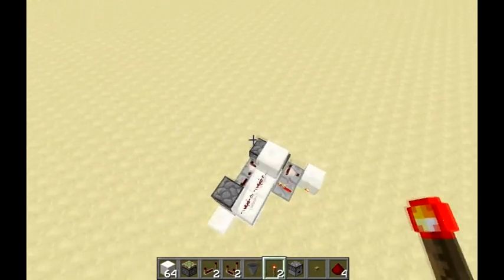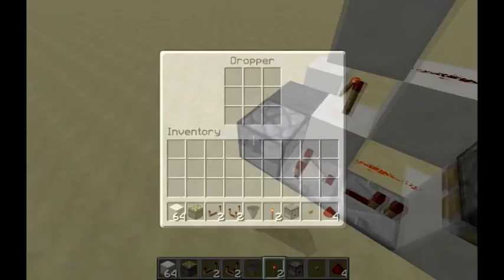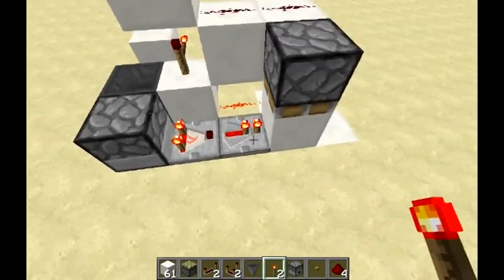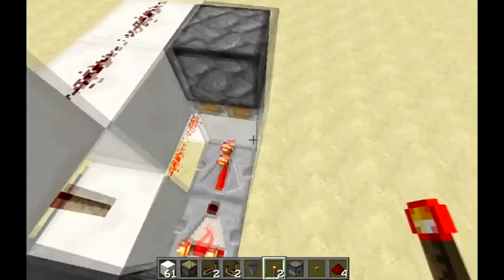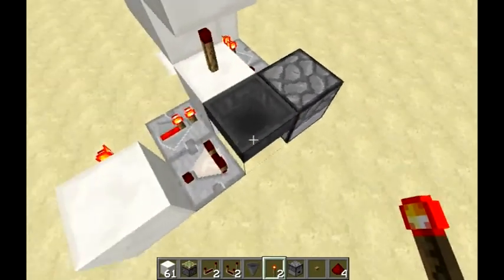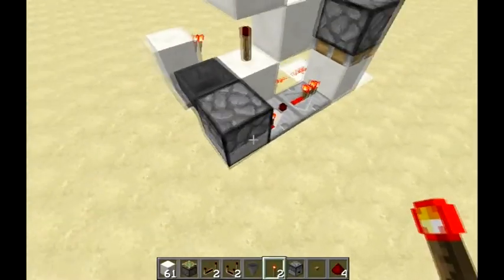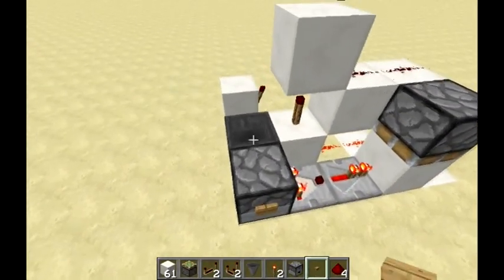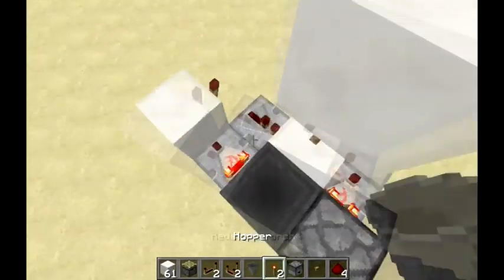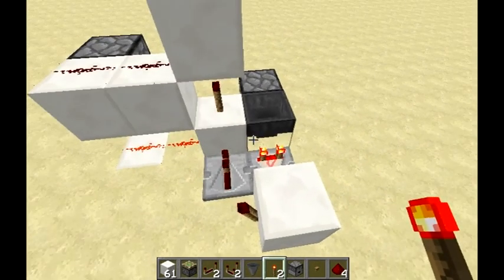So the way this works — it's kind of hard to explain — but what happens is: if there are items in here, it will output the signal from this comparator. I put a repeater there so that it goes to the strongest signal, and it will go into this redstone and turn this off so that no items will be able to flow out of here. That just prevents it so when you press the button, none of the items are going to flow back into the dropper. If there are items in here, it inverts it and turns this off so items will be able to go in.